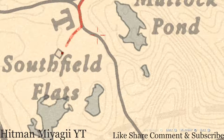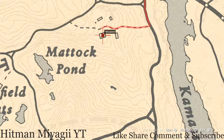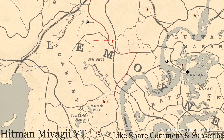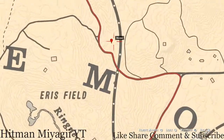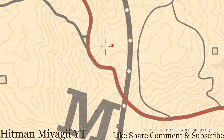Over here past the Matic Pond, inside this farmhouse you guys will get a family heirloom — this is a Tortoiseshell Comb, on the dresser with a mirror. I have one more marker for you guys: right here at this location pull out your metal detector and you guys will get a random arrowhead.